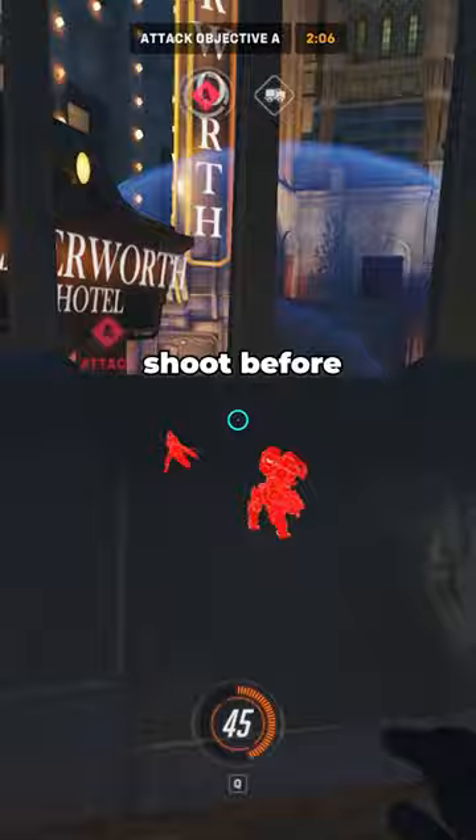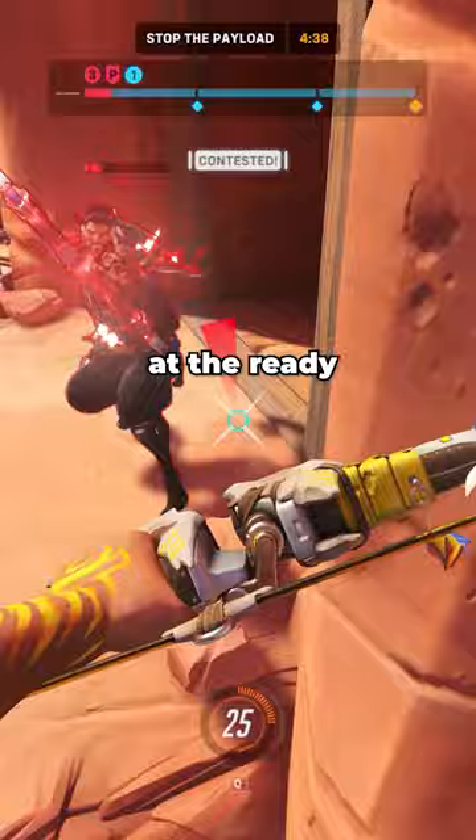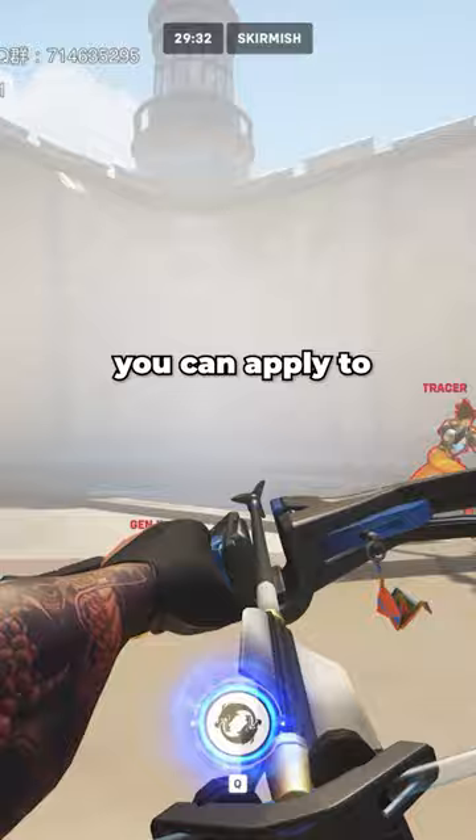First, charge your arrow before you climb walls. This one is pretty simple. If you charge an arrow and don't shoot before climbing a wall, you retain the charged animation where you finished climbing the wall. This allows you to have an arrow at the ready for any enemies that are now visible.